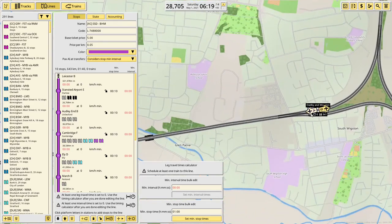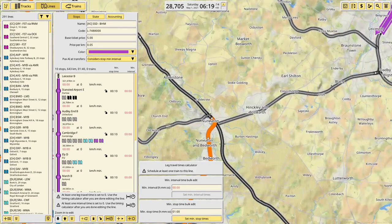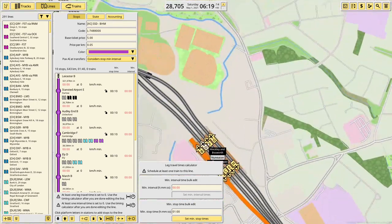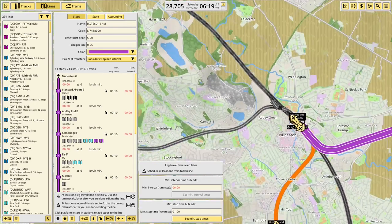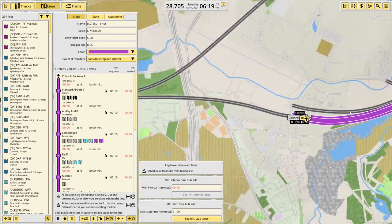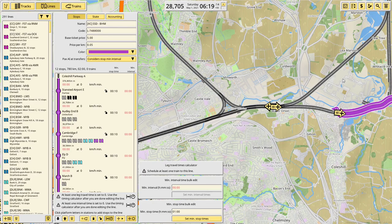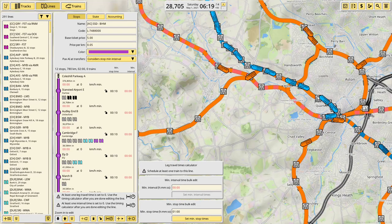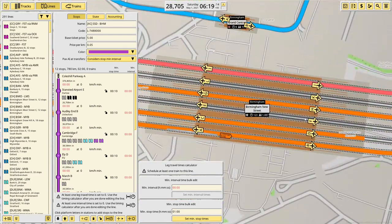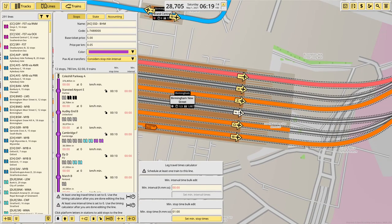Through Leicester and then where after Leicester? Nuneaton, Coleshill Parkway. So fast through to Nuneaton. The lag is becoming quite awkward to actually play with, I'm going to be honest. I think it's as it renders the map. Into Birmingham New Street.